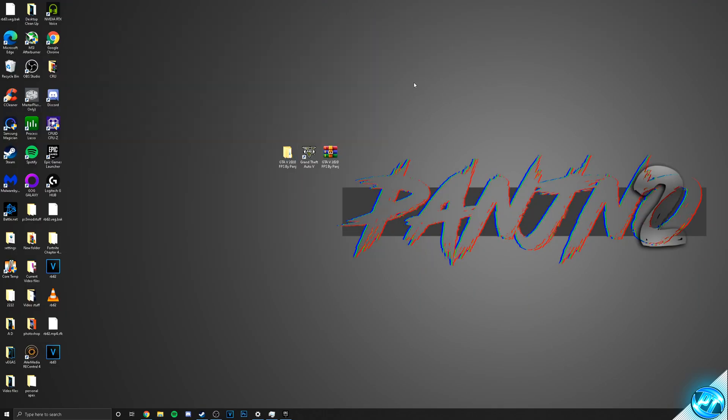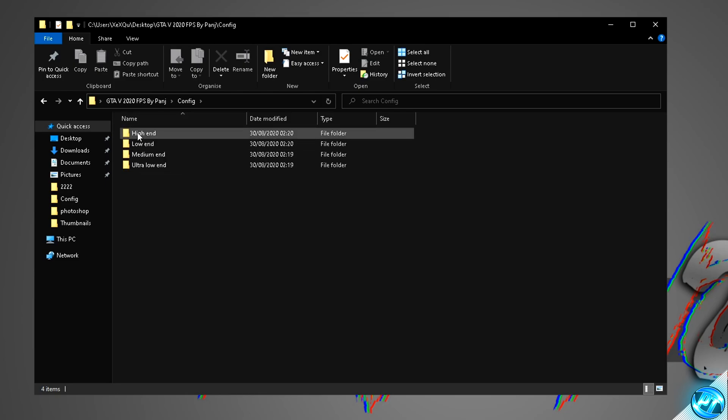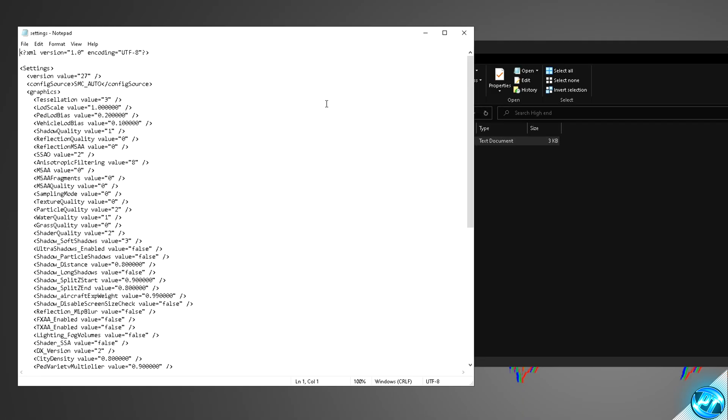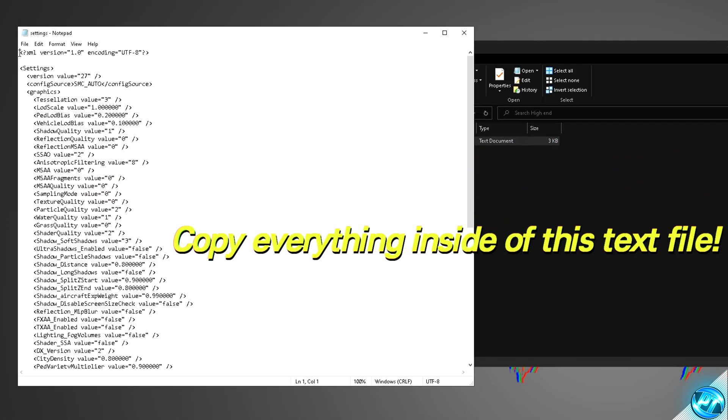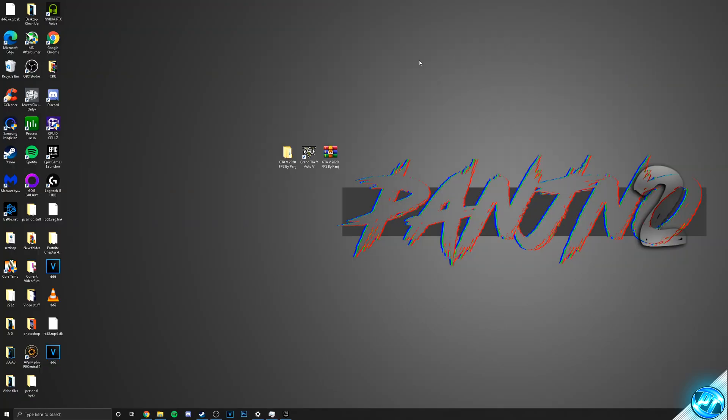We can then follow that up by installing our brand new optimized config file. Navigate inside the FPS Increase Pack provided once again, go inside the Configs folder, and click on the config which matches the experience you're looking for. For high-end PCs, go with high-end; for medium-end PCs, go with medium. Inside it, you'll then be met with a Settings text document. Double-click on the Settings text document, highlight all the content from top to bottom, right-click, and select Copy. Once that's been copied, simply exit out. We then need to navigate into the config currently installed to the game — navigate to the bottom left-hand side, click on the Windows button, and go to Documents.